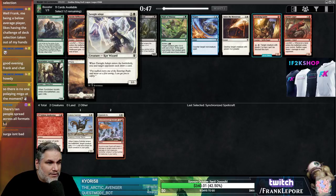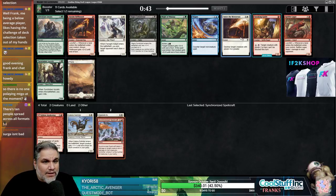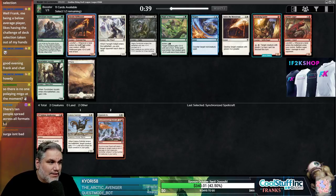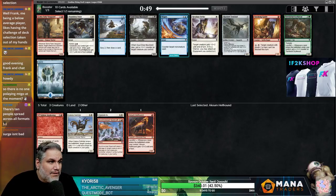3 mana for a 3-3. You and target opponent each draw a card — what a commander card. Hellhound is a 2-3. I'm going to take the Hellhound, and we're going to try to be a little more aggressive.